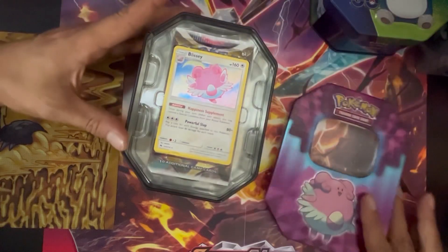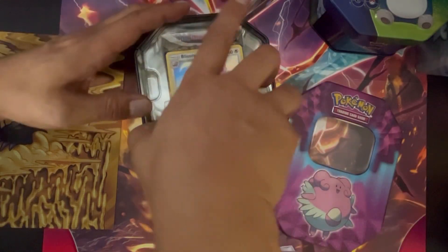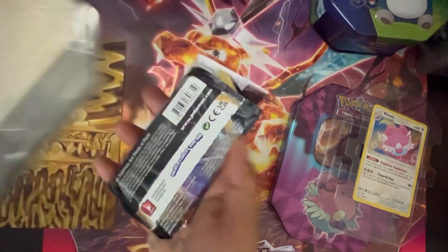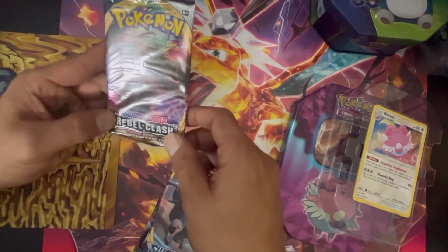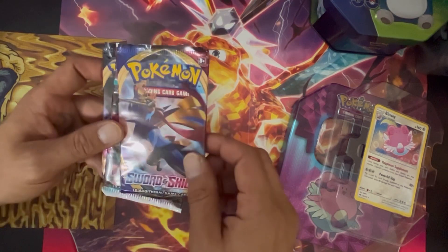Let's open it up — we got the Blissey promo, a bit of a holo there, put that on the side. We got Lost Origins, Sword and Shield Base, and Rebel Clash. Interesting — I was actually expecting Pokemon Go packs, so this is different.